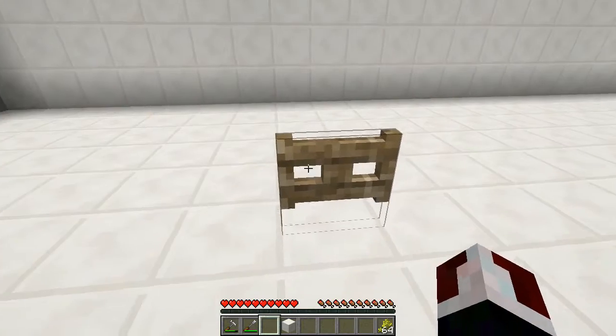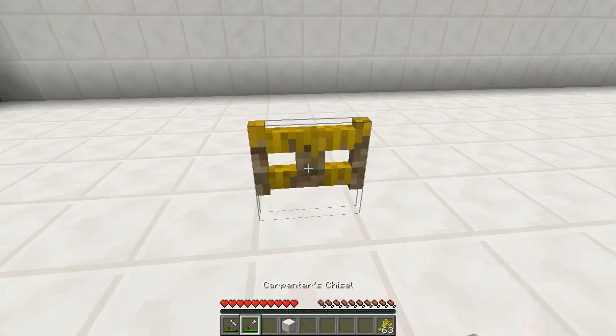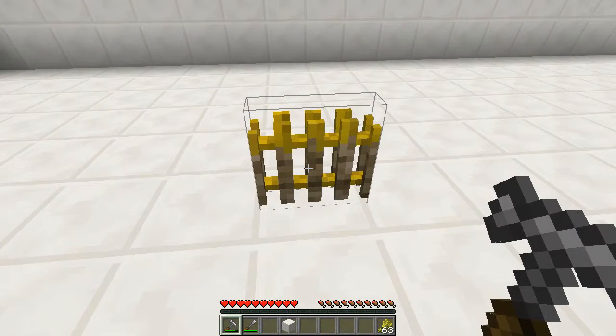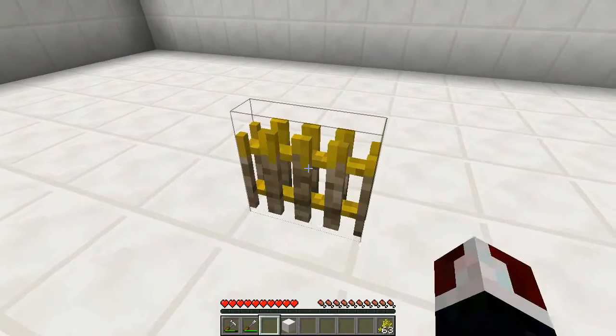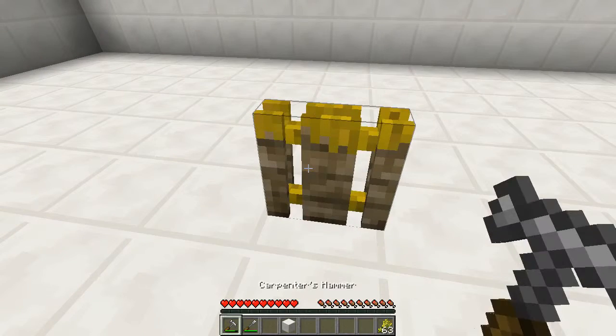Next is the carpenter's gate. Place it down, looks normal. You can do all the stuff — it actually looks pretty cool. Right clicking, you can change it into different kinds of fences. You can do it with that one and that one — but it still does the same stuff.